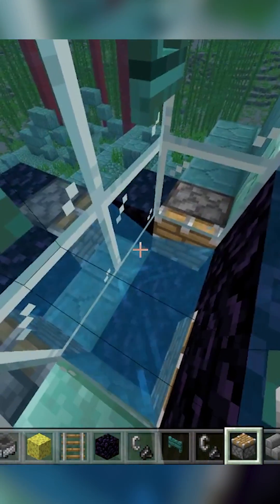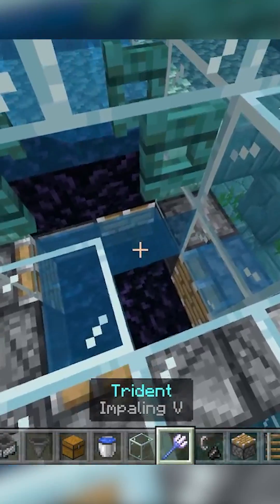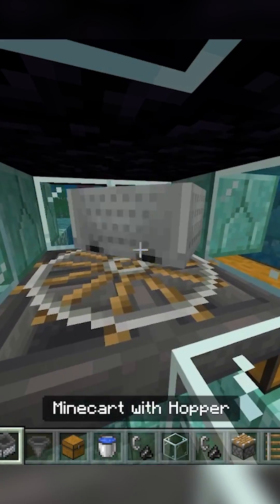The killer is four pistons placed around like this, with observers leading out the short side and into the next piston without showing its face. Put a lever on a piston to start it, and waterlog everything so you can have an impaling trident for extra damage. Then underneath it, place hopper minecarts and hoppers leading into a chest to collect drops.